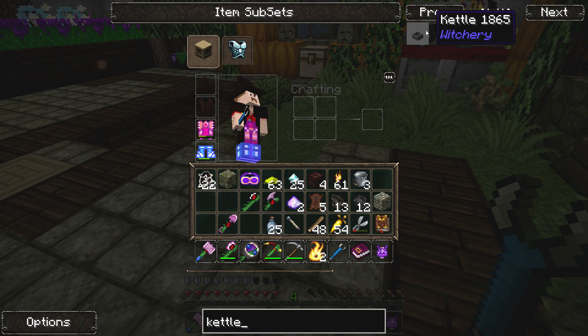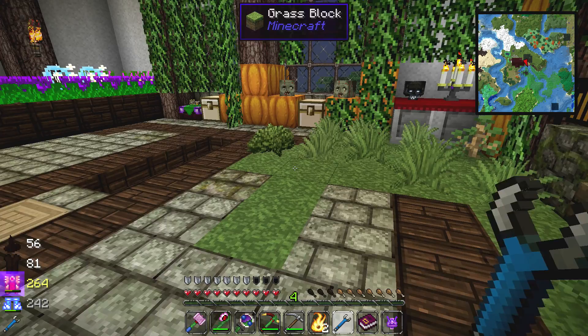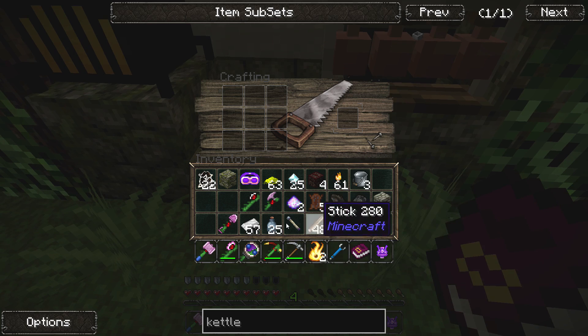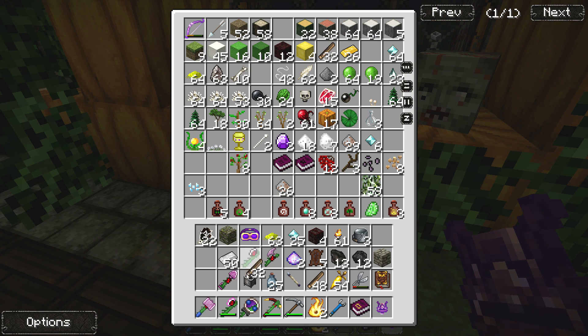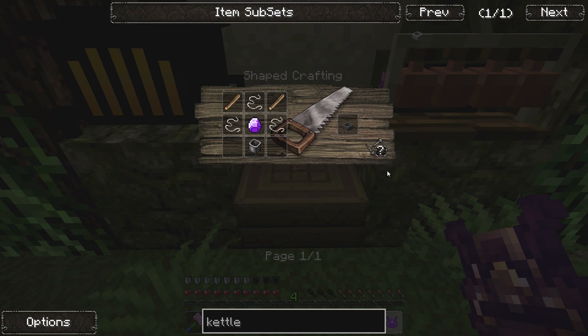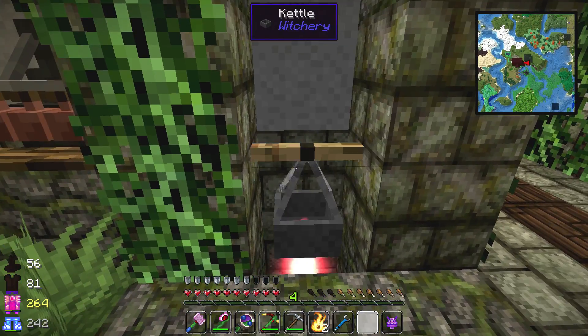Let's see here — here it is. We need a cauldron, a toon stone, sticks, and string. Not bad. Do I have any iron over here? I have iron — good, thank goodness. One cauldron — okay, that's off the list. We need string, sticks, and a toon stone. Here's some sticks, here's some string, and one toon stone. Alright, we're doing good — we don't have to run across the whole house to get this stuff. There we go — one kettle. Let's try this out. Put that like so.